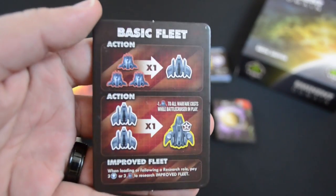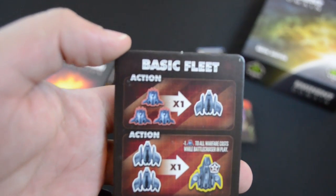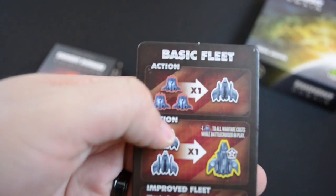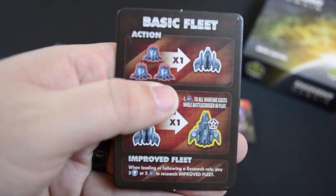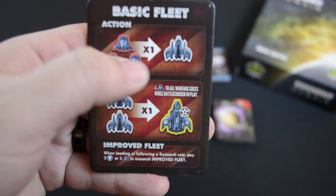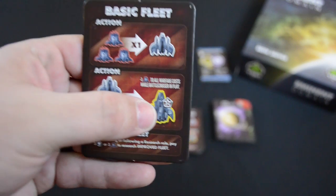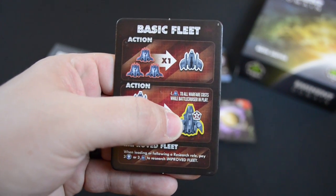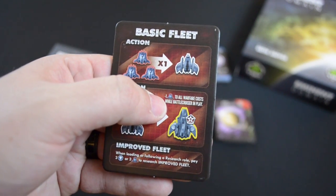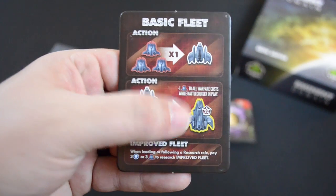One of the brand new mechanics of this game is taking advantage of something that Eminent Domain did previously with its fleet resources. Before we had three different types of ships — the fighters, the destroyers, and the battlecruisers — and they were all kind of weighted the same, so it didn't matter what size ships you had. In Escalation, we've actually given them some weight. Every player is going to start out with a basic fleet card. The basic fleet has two actions: you can trade any three small fighters for one destroyer, and any two destroyers for one battlecruiser, which is the biggest ship and yields two influence at the end of the game for every battlecruiser you have.